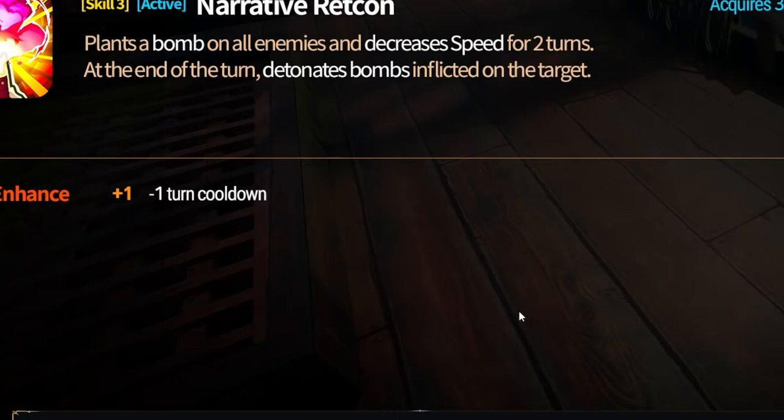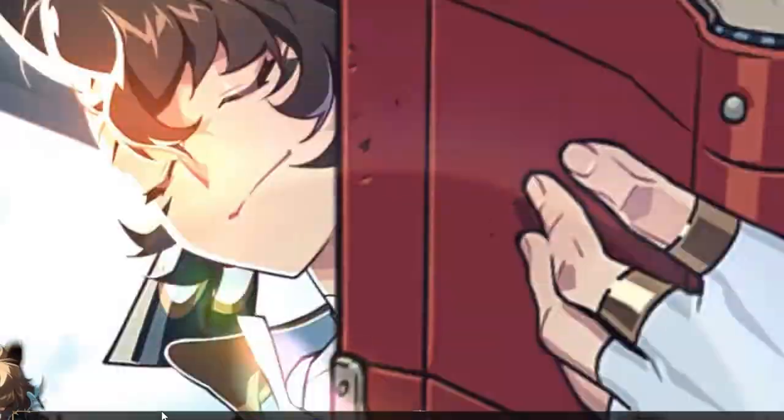His S3 plants a bomb on all enemies. It says 'bombs' is highlighted but doesn't have the skill icon for bombs on there, so I don't know if he's actually getting bombs or is he just gonna be a detonator. He plants bombs on all allies, increases his speed for two turns, and at the end of the turn detonates bombs inflicted on the target. Interesting, but they didn't write it all out so we don't fully know yet.